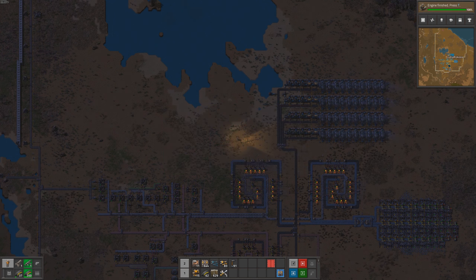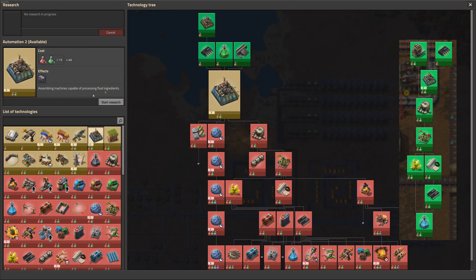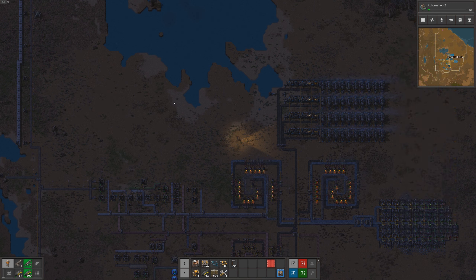In addition, we will need to expand our iron production to keep up with the increased demand. So without further ado, let's dive into the world of Factorio and work towards our next goal of producing blue science packs. We'll be running several researches, including engines, automation 2, fluid handling, oil processing, plastics, sulfur, and advanced electronics. These researches will allow us to unlock new technologies and improve our production processes even further.